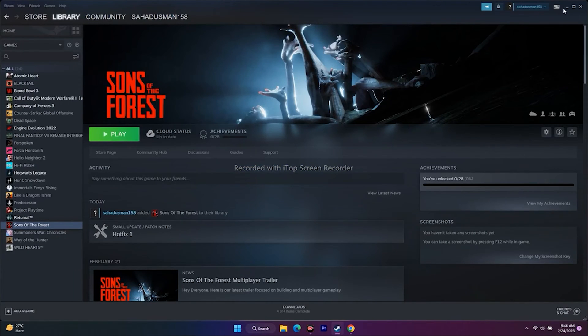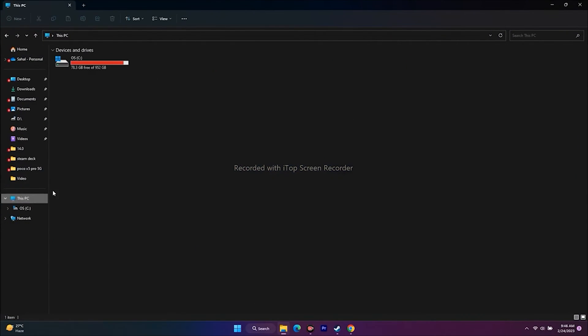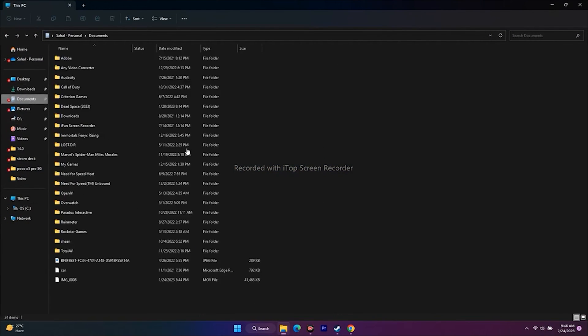The next fix is deleting the saved game files. Go to File Explorer, open Documents, and find the Sons of the Forest folder. Delete this folder — keep in mind you will lose your saved data — but this has worked for many users, so it is an important step to try.